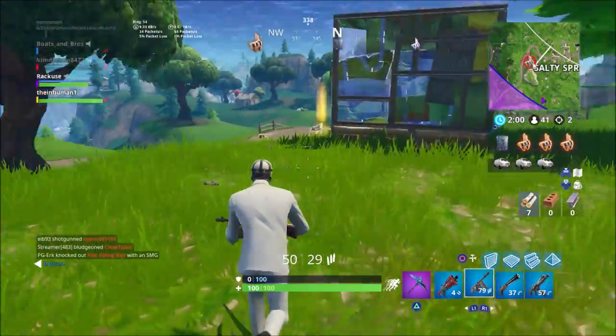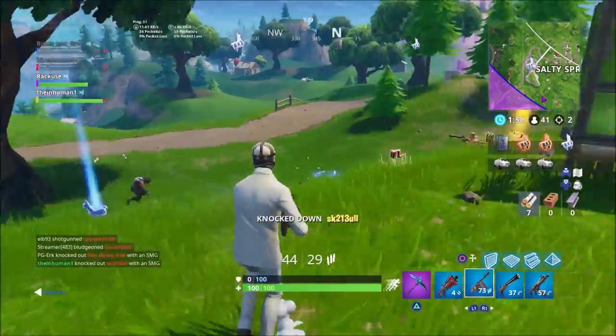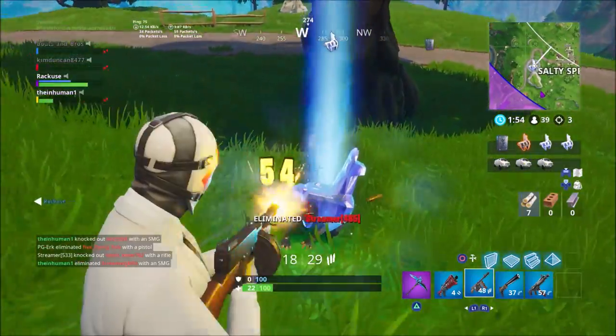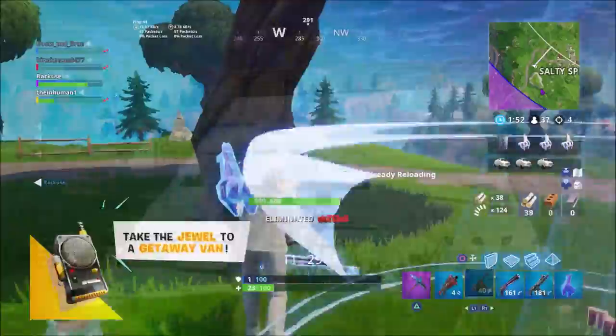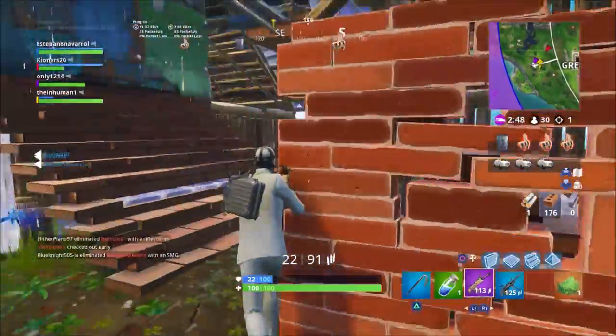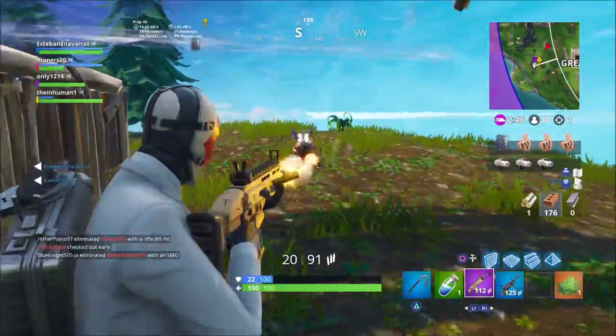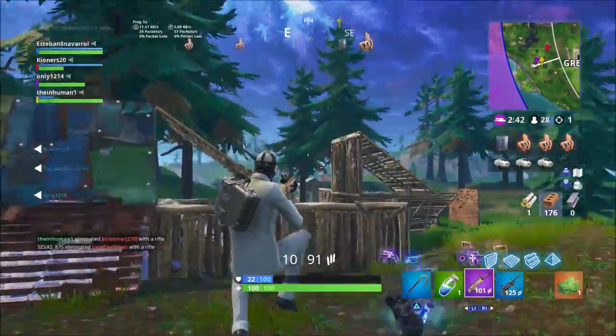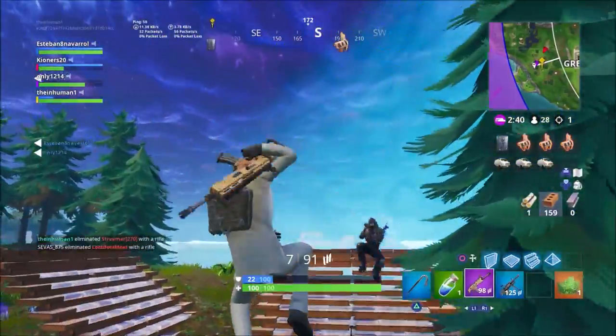For cosmetics, the Wildcard only wears high end suits and the gear needed for the job. As a result, you'll want to equip the Cuffcase Bag Bling, the Crowbar Pickaxe, the Safecracker Glider, and the Cashflow Contrail. For emotes, be sure to equip the Calculated Emote, the Fingerwag, and of course the Gentleman's Dab. Remember, the Wildcard is a high class criminal — as such, he keeps his taunting to a minimum.